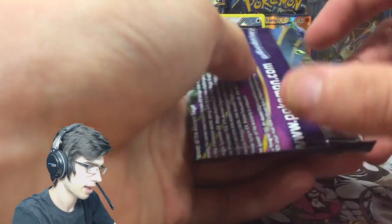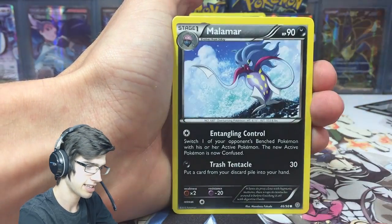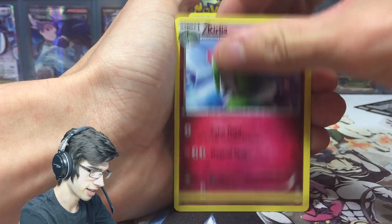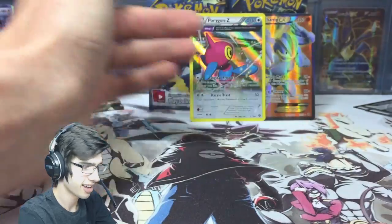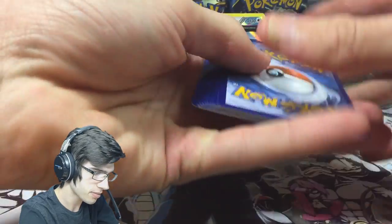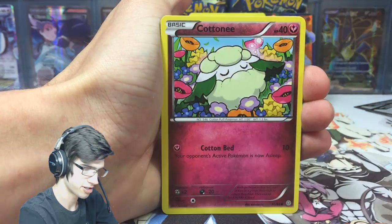That's pack number five of this part. I'm so glad I pulled that Marchamp full art — it was needed! Hopefully we can get a second one, that would be absolutely amazing. But we got Metang, Curlier, Ralts — that one's the reverse — and I got like Aggron rate. I think I've got a couple of Ralts reverses now.